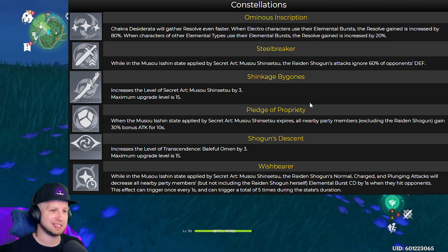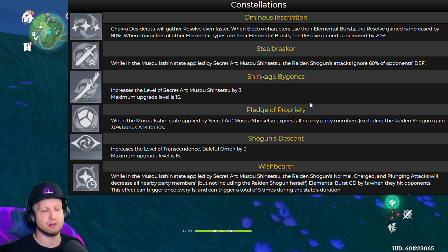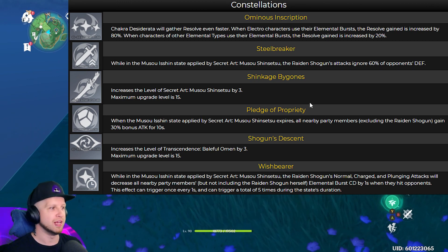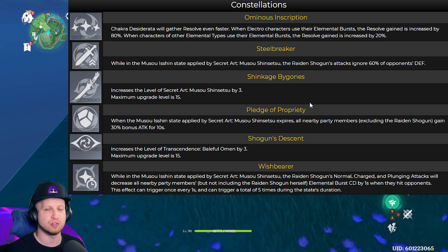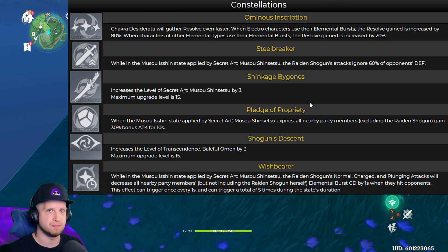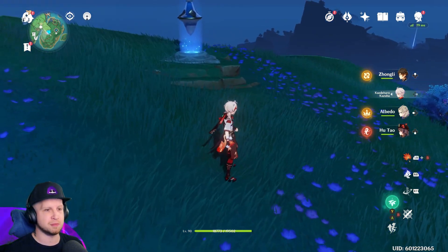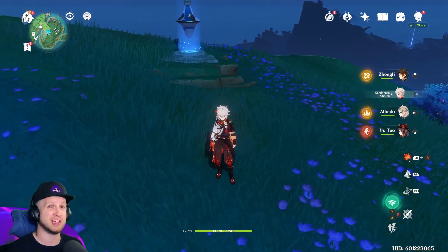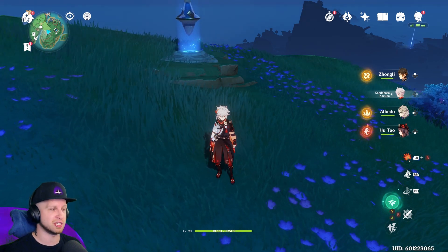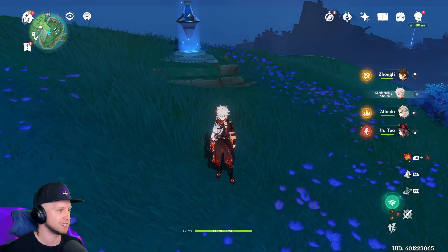So that means you're going to be regenerating energy faster than you can dish out your ultimate on your other characters. Her C6 is basically going to give everyone in your team a five-second cooldown reduction on their ultimate. Even when you're on your own that's already crazy, but when you think about using this character in co-op, that's absolutely insane — everybody in your team is just going to see huge benefits from it.